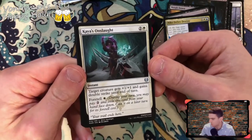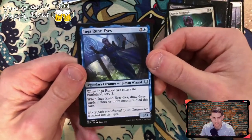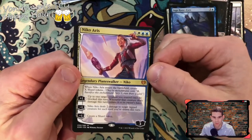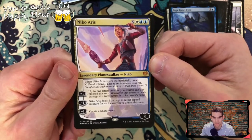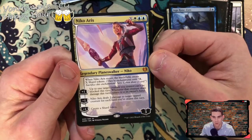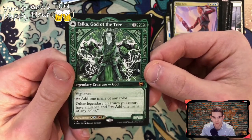Kaya's Onslaught — that's the little cover art girl on the other boxes. Target creature gets plus one plus one and gains double strike until end of turn. Ingenari Eyes — draw three cards if three more creatures died this turn. Niko Aris — alright, legendary planeswalker! Niko Aris: create X shard tokens; up to one target creature can't be blocked this turn; when that creature deals damage, return it to owner's hand; Aris deals two damage to target tapped creature; for each card you've drawn this turn, create a shard token.